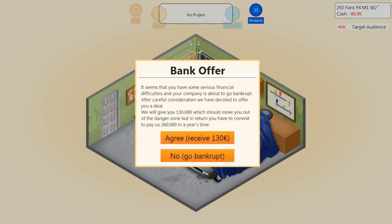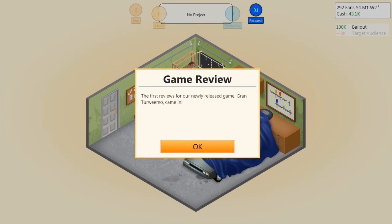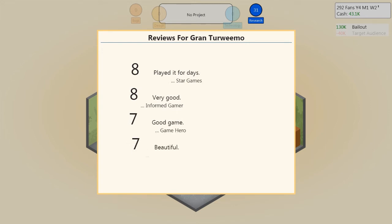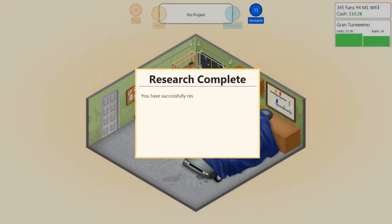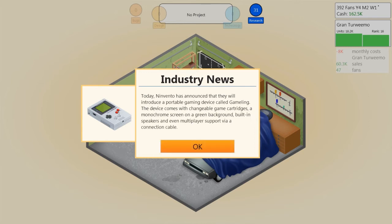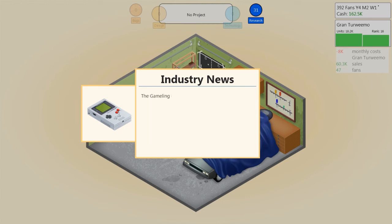Oh boy, the bank is going to bail us out — they're gonna give us a huge chunk of money. That might have been a bad decision. Cross your fingers — we need this. The score is coming in: 9! Oh, still pretty good. We're going to get some money coming in on that. I guess it was finishing a research task. Oh — the Gameling just got researched. I had one of these when I was a kid.